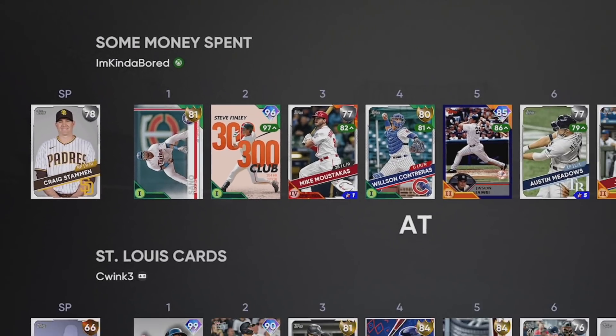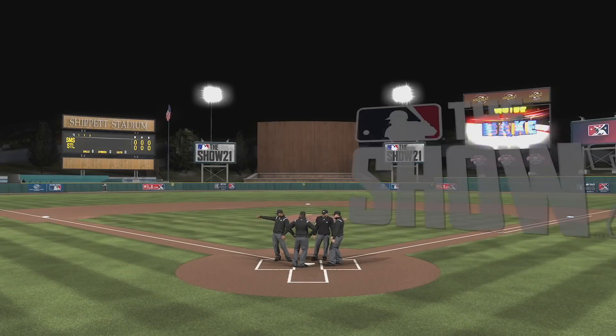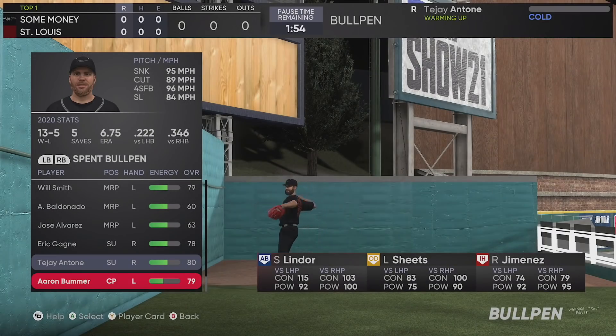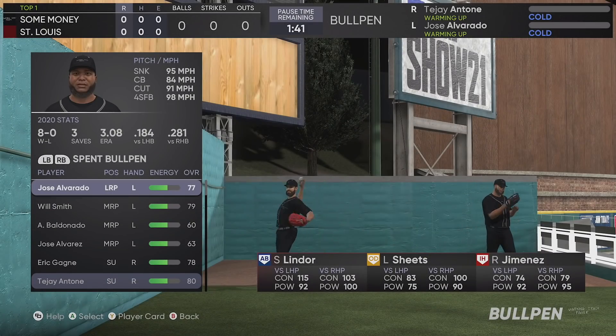On the road - we're playing C Wank. He's got Lindor leading it off, a very good-looking squad. We're going to warm up TJ Antone. Bummer is low on energy, so if we can get through this game he'll be our arm with full energy for the 12-win game. We'll do Jose Alvarado and save Will Smith. TJ Antone and Jose Alvarado are coming up as the first two warmed up.